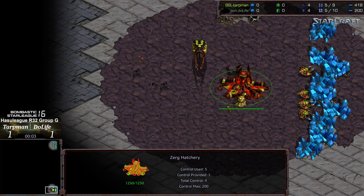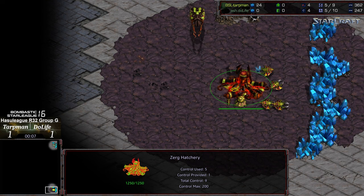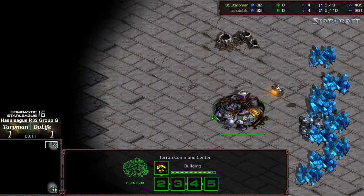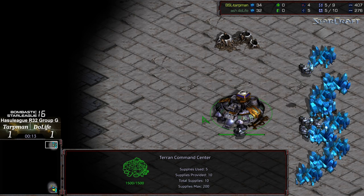Welcome to another commentary done by Diggity. Ops is acting up a little bit after this recent patch. Bottom right-hand corner we have Tartman starting as the Yellow Zerg, and in the upper right-hand corner we have Dulife starting as the Teal Terran.